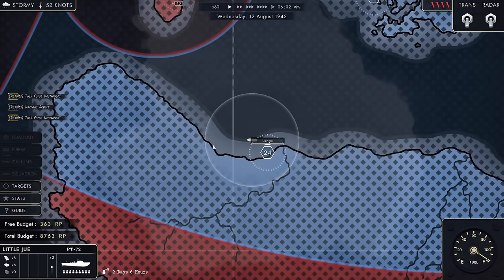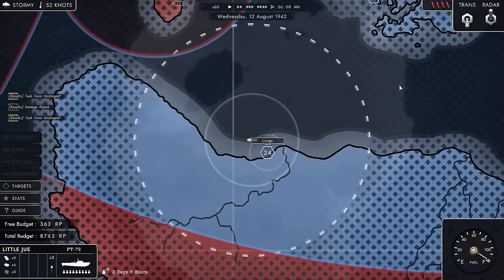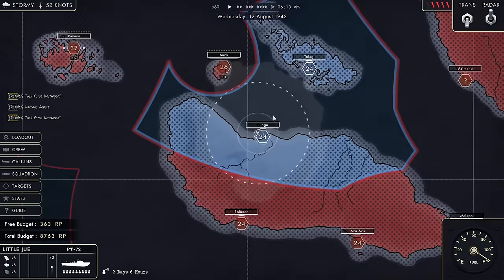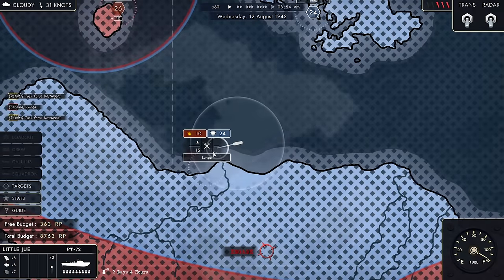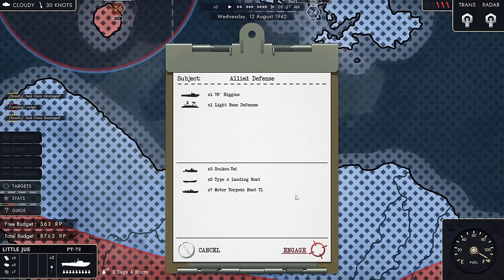Task force has been destroyed. Is there more on the way? Maybe, but right now it looks like we can live to fight another fight. So I left Lunga just for a minute — Lunga is coming under attack. So now the base defense really comes in, because this is when the Type A landing boats have arrived. So now I can lend a hand, and I hope that I have enough ammo.